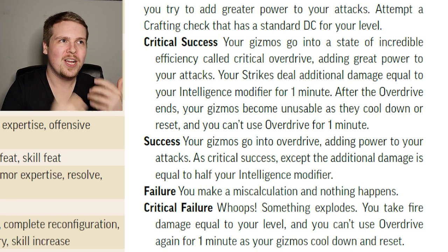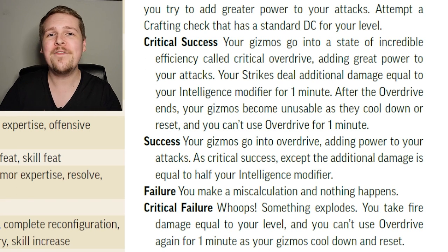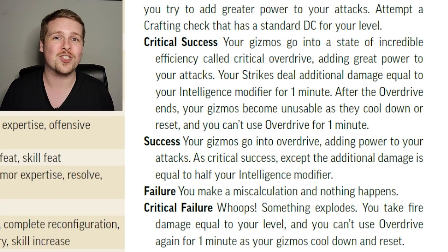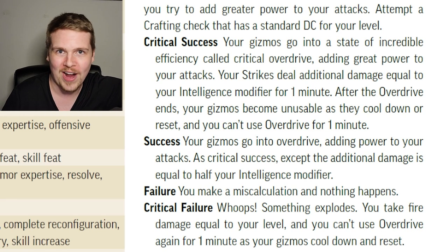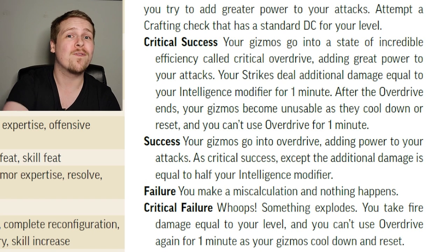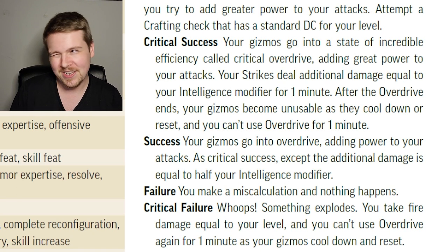One action, a Crafting check — which you'll be great at — and on a normal success you get two bonus damage to everything, equivalent to weapon specialization that other martial classes get at level seven. If you normally succeed, you can still use Overdrive again for the chance to critically succeed, upgrading a success into a crit success if you have the extra action. Be careful though: on a nat one and critical failure, your Overdrive ends prematurely. One minute after activating Overdrive or on a critical failure, you can't use it again for one minute — basically until the end of the encounter.